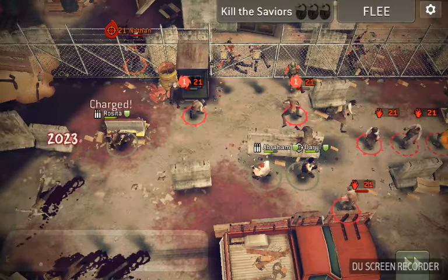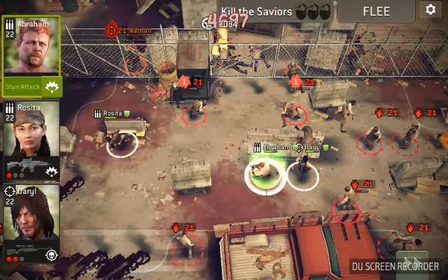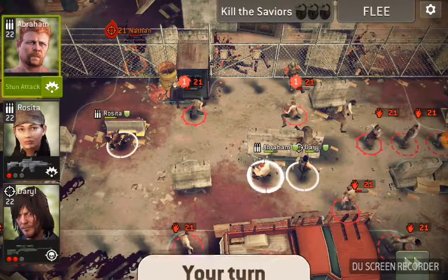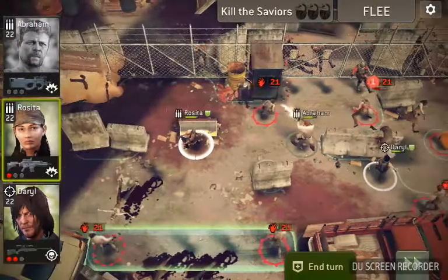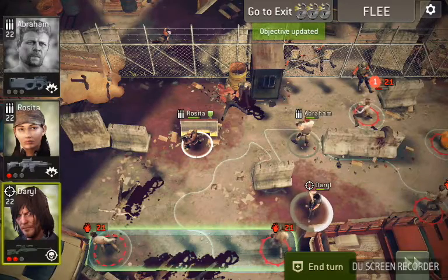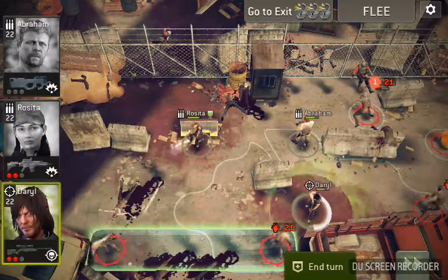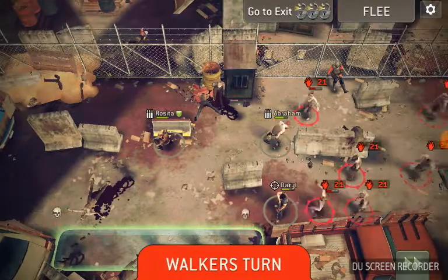All right, we got one person left to take out. We'll use Abe to take him out. We've got to clear the exit here, so we'll bring those guys down.